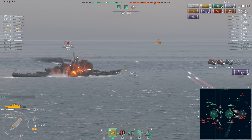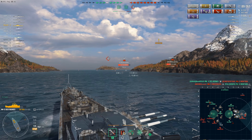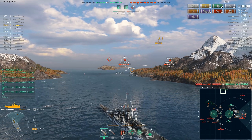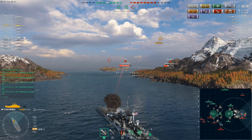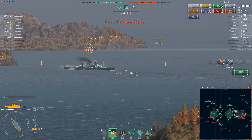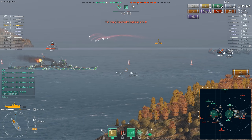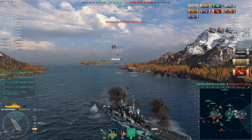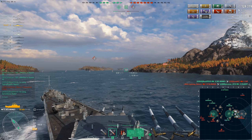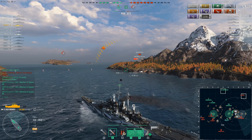That leaves the Hindenburg and Zao as the only threats on this flank — both tier 10 cruisers. Starting with the Zao: it only has 25mm of bow plating, which can bounce eight-inch AP shells, which is why Black FIFA starts with high explosive. But the Zao is dumb enough to turn and give broadside — he immediately switches to armor-piercing, and yeah, that's why. Man, that was a spanking of epic proportions.